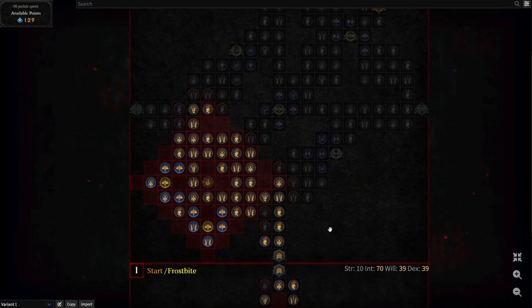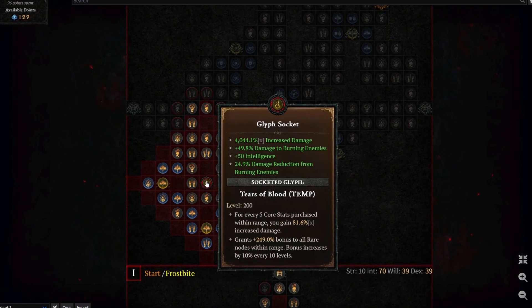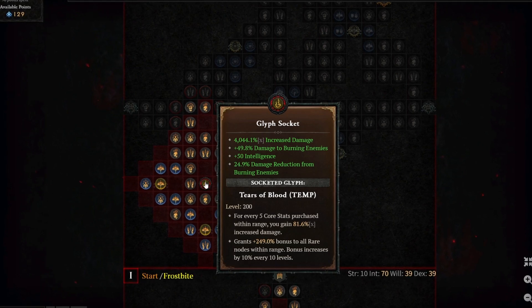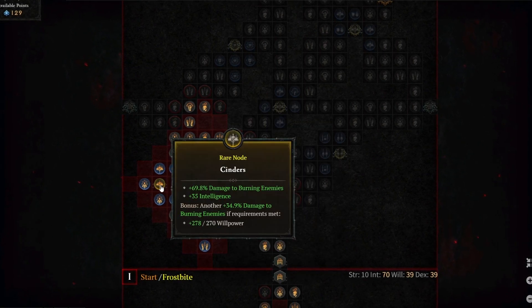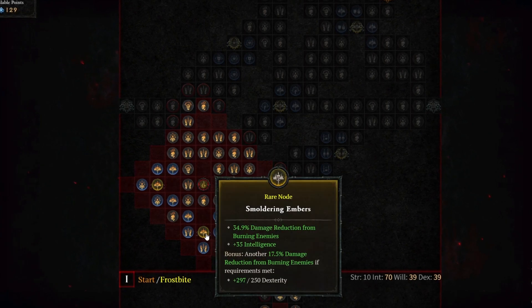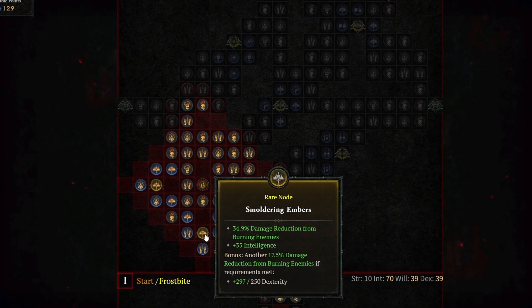The next board to check out is the Burning Instinct board. With all of the nodes selected, Burning Instinct will yield 4,044.1% increased multiplicative damage. The two rare nodes on the Burning Instinct board that get upgraded are Cinders, which gives you 69.8% damage to burning enemies and 35 intelligence, and Smoldering Embers, which gives you 34.9% damage reduction from burning enemies and an additional 35 intelligence.